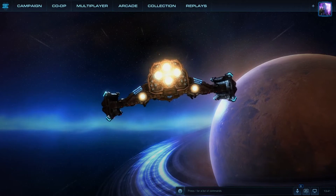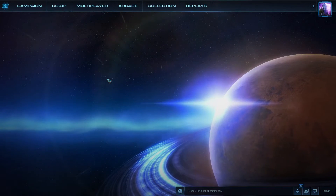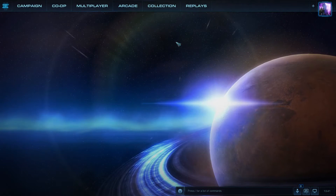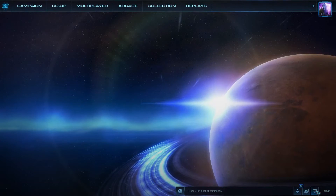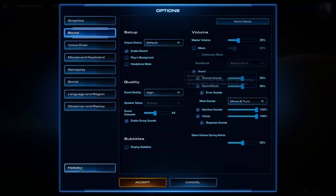I'm Neoblade, and this is, I hope, a short video about hotkeys and hotkey layouts. You just press F10, or if you don't have that option, click on Options and then Hotkeys.